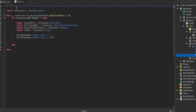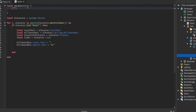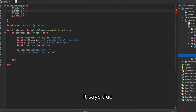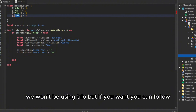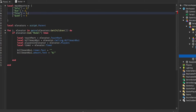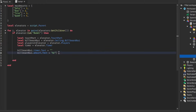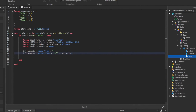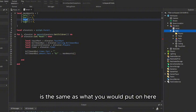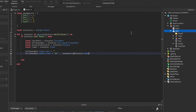The dictionary will be: solo maps to one, duo maps to two, trio maps to three, and quad maps to four. The elevator model name must match the key in this dictionary — it's case-sensitive. So 'solo' in the model name has to match 'solo' here. Then we'll also set the billboard GUI name label accordingly.